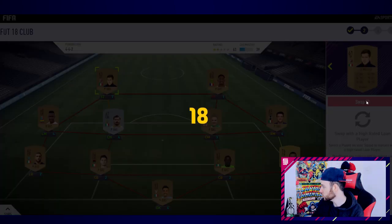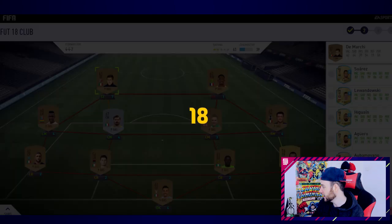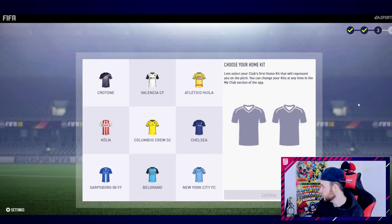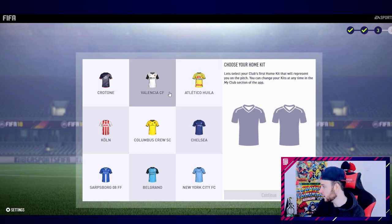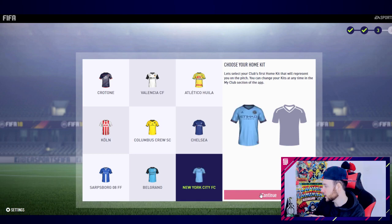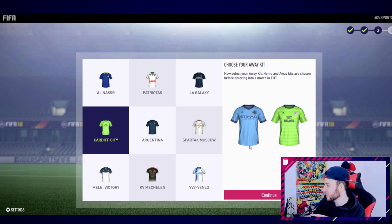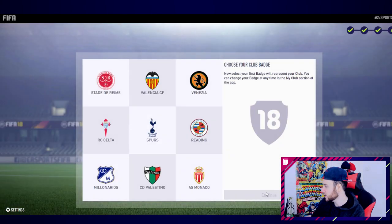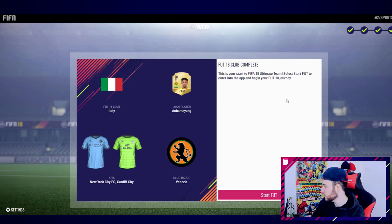I'll get rid of the striker. Oh, that's pretty sweet - Aubameyang! It's all about the pace, bringing Aubameyang in. Very nice. So I've got myself an Aubameyang loan card. Now for the kit - I'll go for the New York City FC kit, I really like that blue. For the away kit, the Cardiff one - I like a bit of lime green. For the badge, I'll go for the lion, looks pretty sweet.